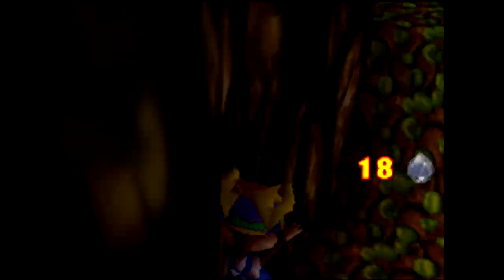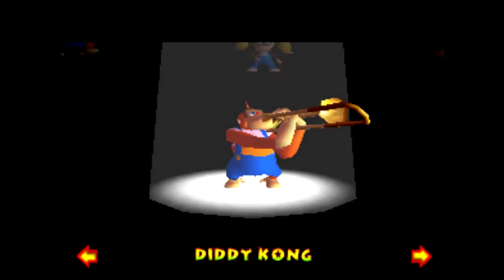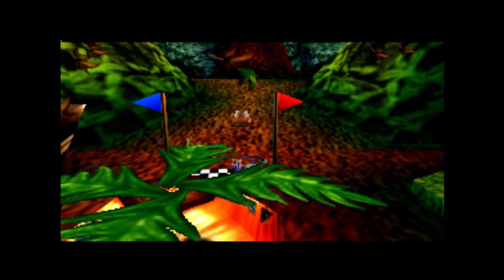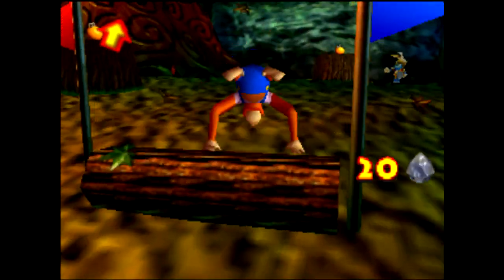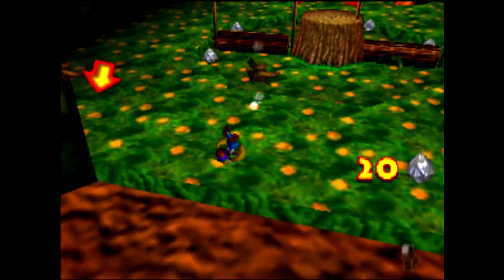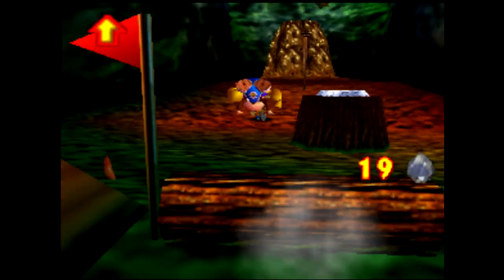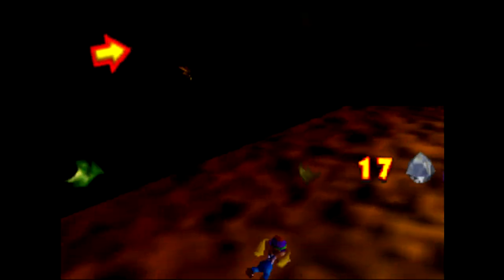Note that you can still easily clip out of bounds as other Kongs with this effect. In Fungi, we can get TBS and initiate the Rabbit Race, giving us access to a Rang Stand Sprint. From here we run into range of the tag barrel and tag Tiny. Tiny is now performing a Rang Stand Sprint — quite satisfying to see this as other Kongs. Note that Tiny is not only still able to beat the Rabbit Race, but can enter a minion Mini Monkey Barrel, resulting in a Mini Tiny and a Rang Stand Sprint. Pretty hilarious if you ask me.